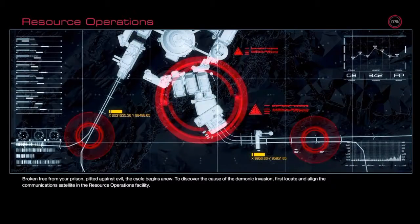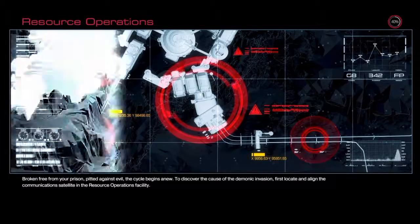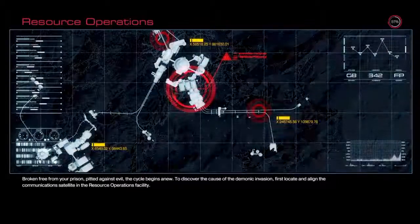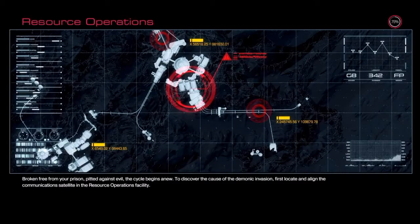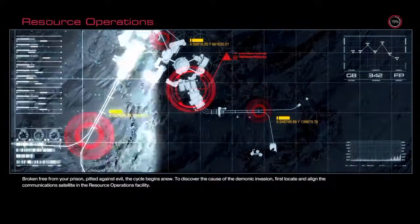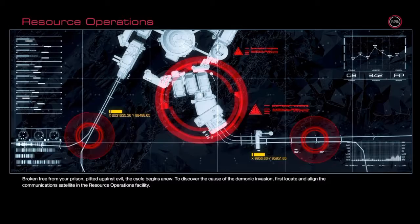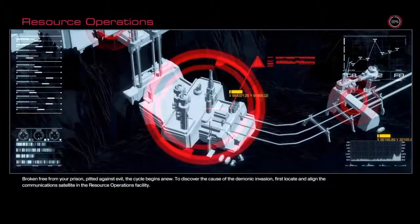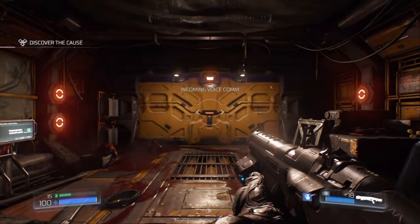Continuing on this mission: Resource Operations. 'Broken free from your prison, pitted against evil, the cycle begins anew. To discover the cause of the demonic invasion, first locate and align the communication satellite in the Resource Operations facility.' I like doing voices when I read — don't judge me. I like it, it makes me feel more in the story. I'm really enjoying this game even though I've only played the first mission so far.